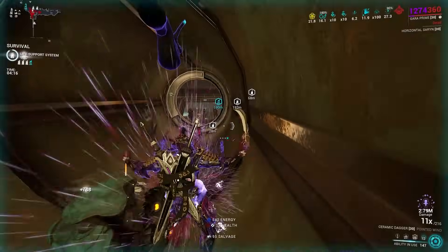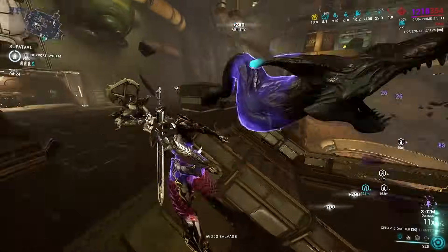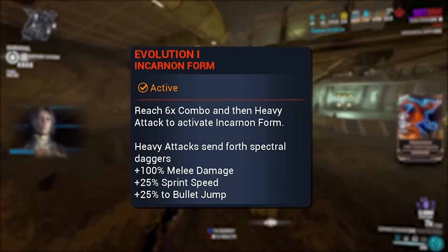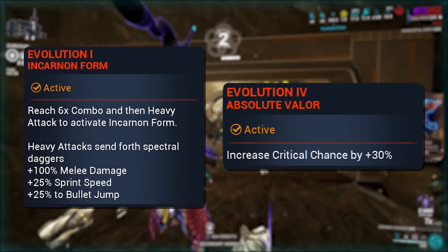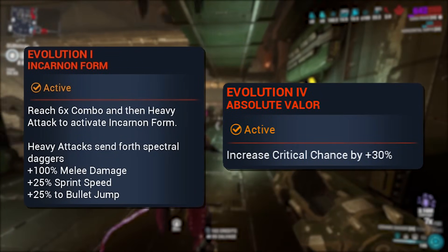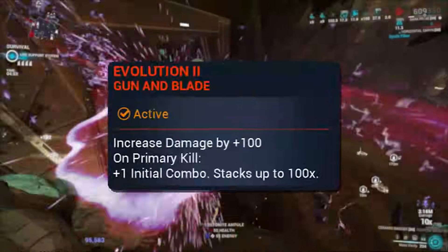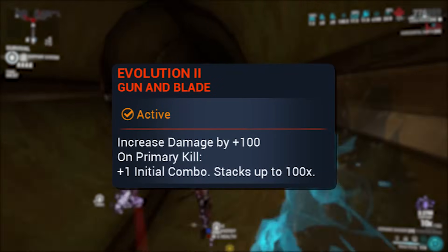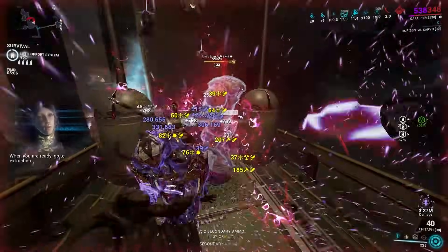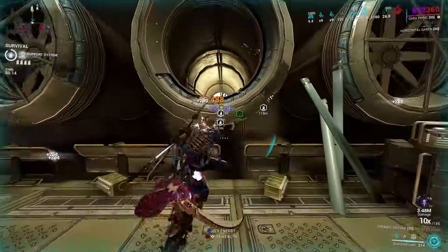Diving into our stat stick, which is pertinent to most everything Gara needs, we actually use the Ceramic Dagger incarnon. The buffs from Ceramic Dagger's evolutions do carry over to pseudo-exalts like Shattered Lash — in this case that being the 100% increase in melee damage from activating the incarnon form, and the additive 30% crit chance from its 4th evolution perk. This means that Shattered Lash can go from 0% crit chance to 30%, making crit builds actually worth it on Lash with mods like Blood Rush and Organ Shatter. Another strong buff Ceramic gives through its second evo perk, Gun and Blade, is a permanent 7x combo once you've gotten 100 kills with a secondary or primary in mission. Combo count is very important for her Lash, and unfortunately hits with Lash do not contribute to your combo counter.